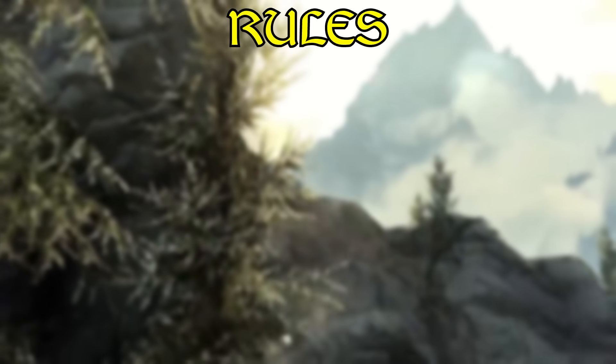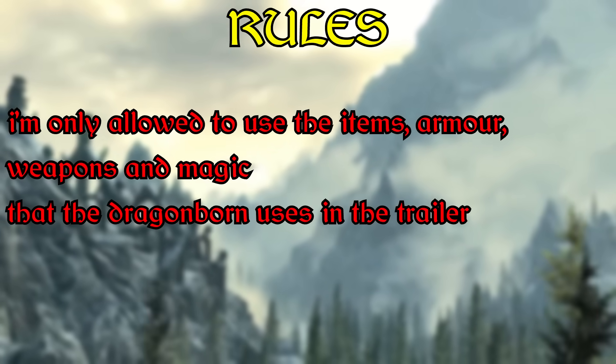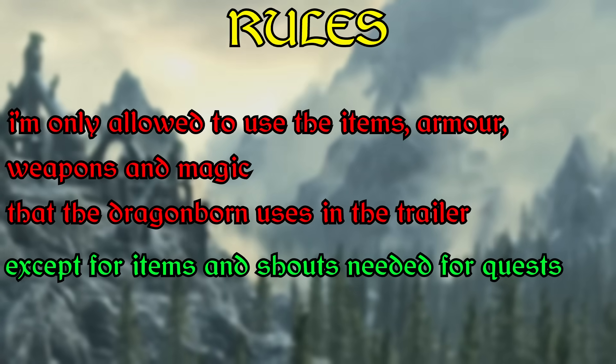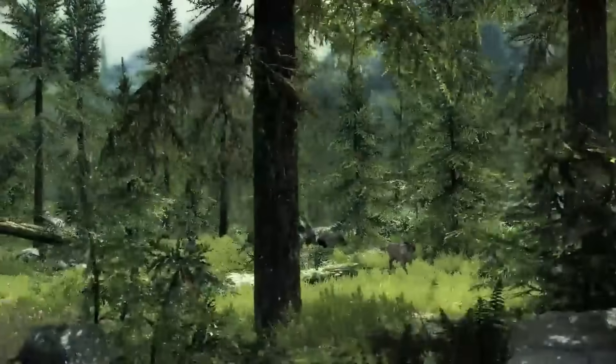So here are the rules for the run. I'm only allowed to use the items, armor, weapons, and magic that the Dragonborn uses in the trailer. The only exception to this rule are items and shouts that are required for quests. To be more specific, I'm opting for a monkey see, monkey do rule.